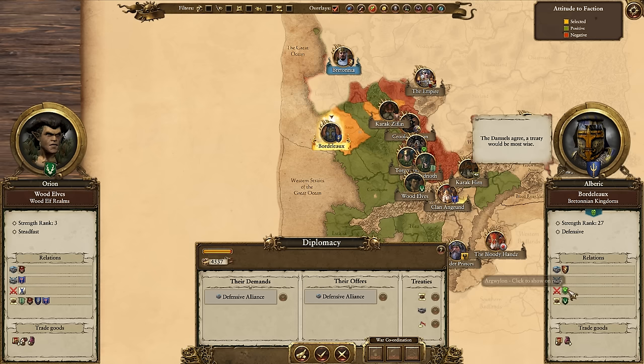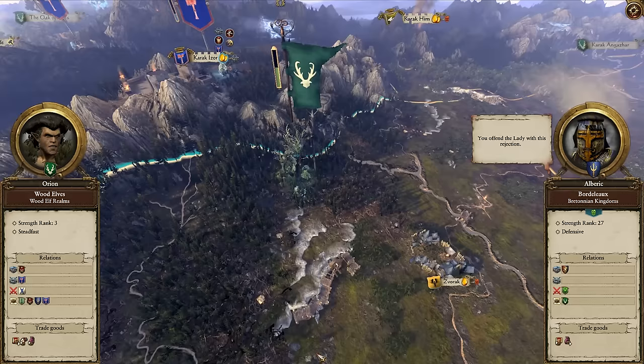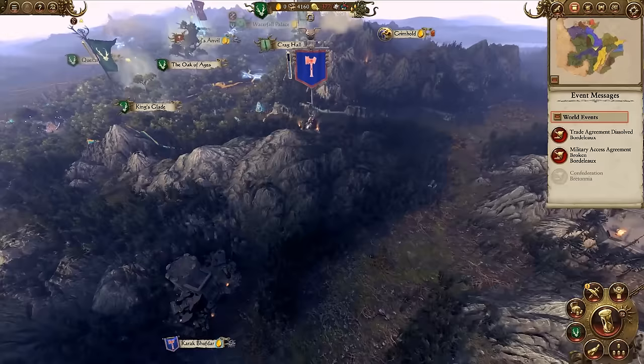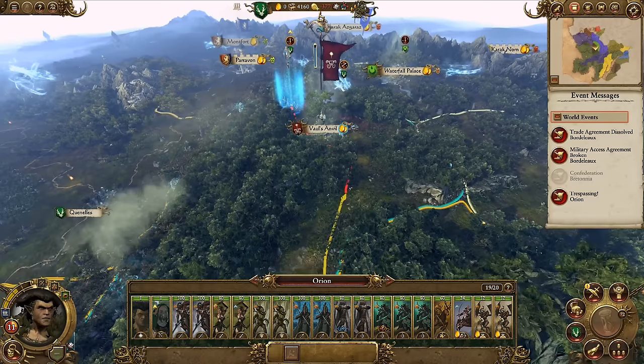It seems Bordelot want a defensive alliance, but they are currently at war with Arguillen, another Wood Elf faction led by Durthu. We wouldn't want to make him angry, so we'll decline for now. Bretonnia have since confederated with Bordelot, combining their strength. We've lost our trade, furthering our negative income, but we still have good relations and would like to keep it that way for now.